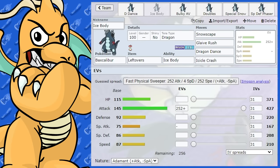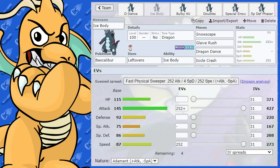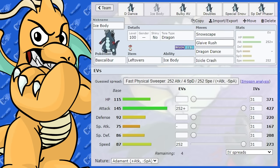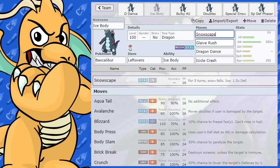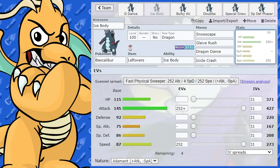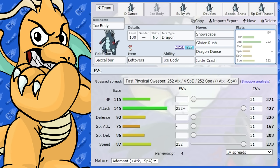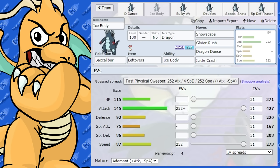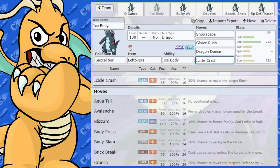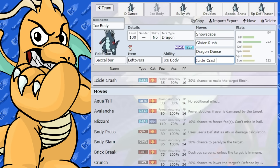Next, let's look at the Ice Body variant. This is a bulkier Dragon Dance set. I've got Snowscape here — Snowscape is basically the new Hail. The great thing is it makes Baxcalibur bulkier as an Ice type with a 1.5x defense boost. This lets you more easily get a Dragon Dance up, and with Ice Body and Leftovers you can get lots of recovery. By the time you're sweeping through opponents, you can recover much of the damage taken while setting up. I've run Icicle Crash on this set as it's more reliable than relying on four hits from Icicle Spear — though you could still run Icicle Spear if you want.